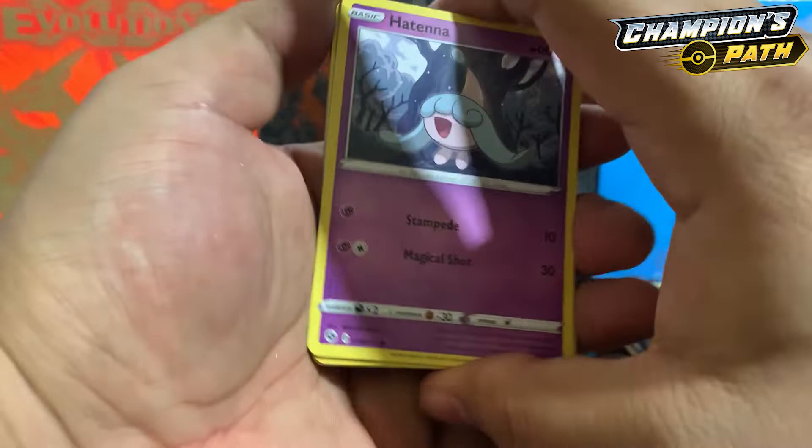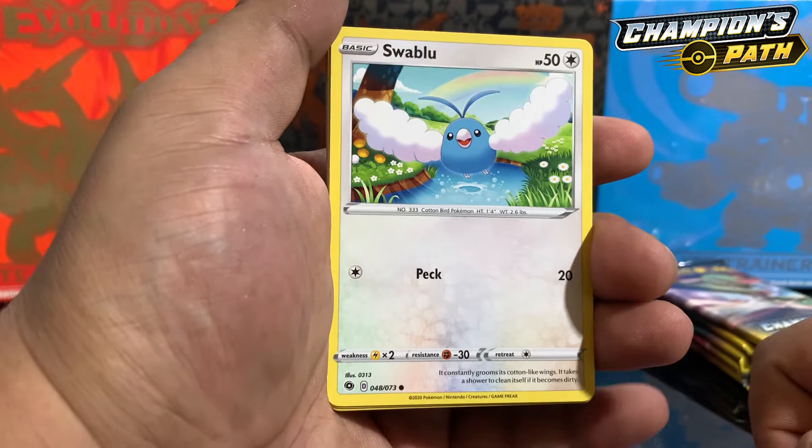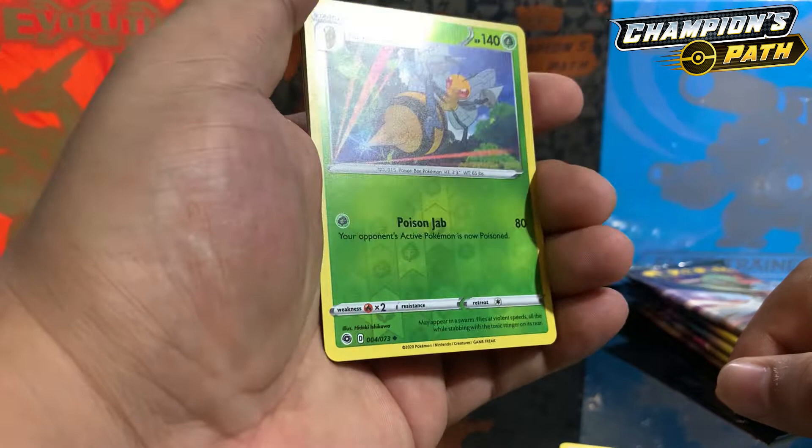Alright guys, first pack magic, let's go! We have Hatenna, Swablu, Swablu, Scraggy, Carvanha. We didn't do the card trick — we have Zigzagoon, and a Beedrill reverse holo!